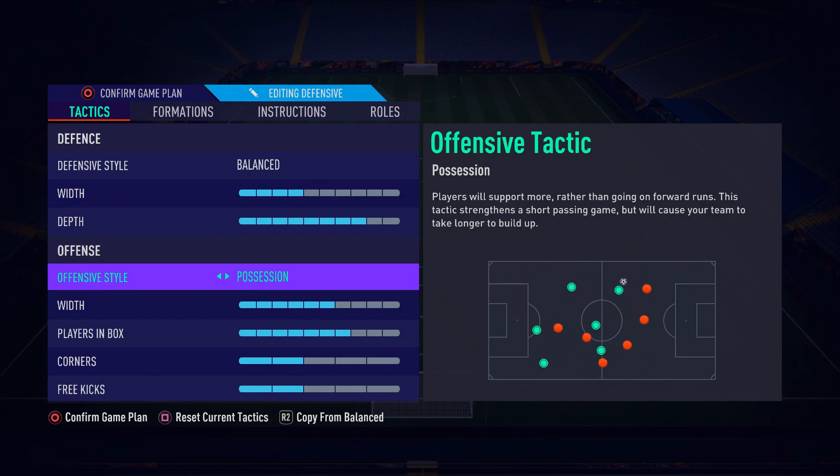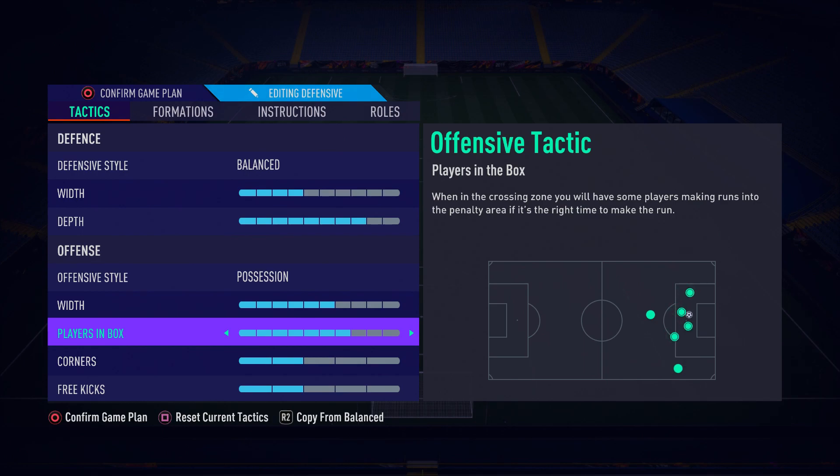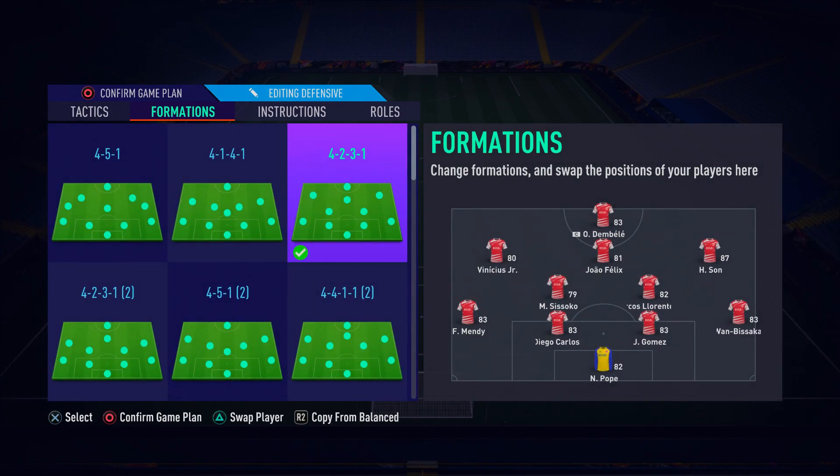For the offensive style, I like it on Possession - Fast Build Up does work as well, but I prefer Possession. Another overpowered option is Fast Build Up. You want the width on around five or six bars, and you want a lot of players in the box. With this formation and these tactics you want to be creating a lot of opportunities, which you do by having lots of players in the box and high depth. Corners and free kicks on two bars.